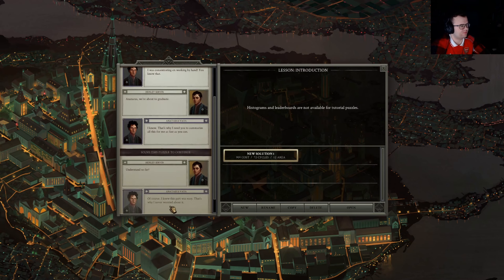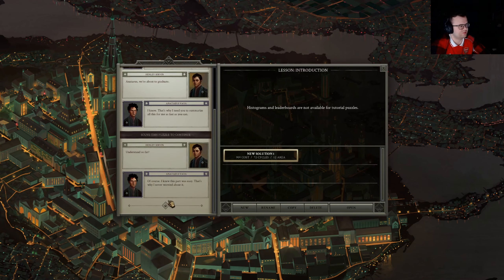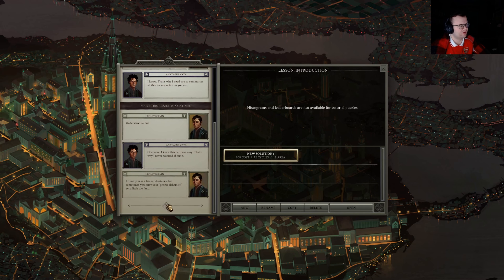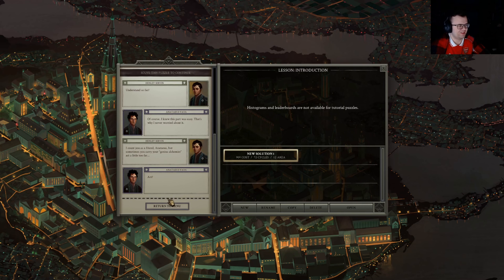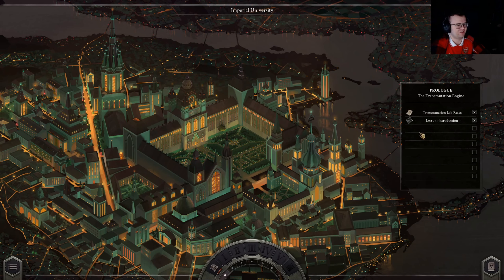Understand so far? Of course. I knew this part was easy — that's why I never worried about it. I count you as a friend, Anateus, but sometimes you carry your genius alchemist act a little too far. Act? We are an arrogant prick, huh?